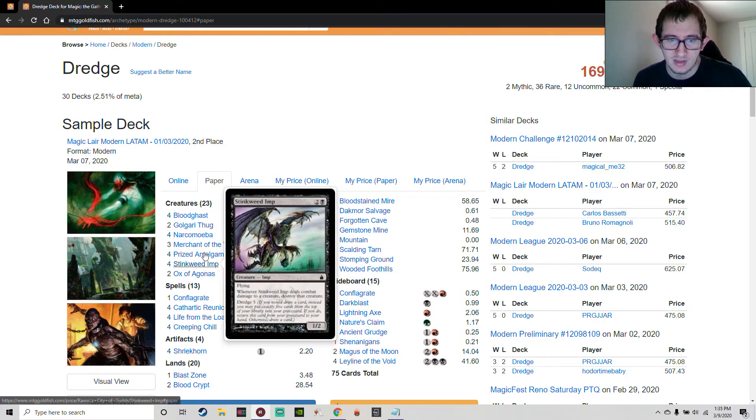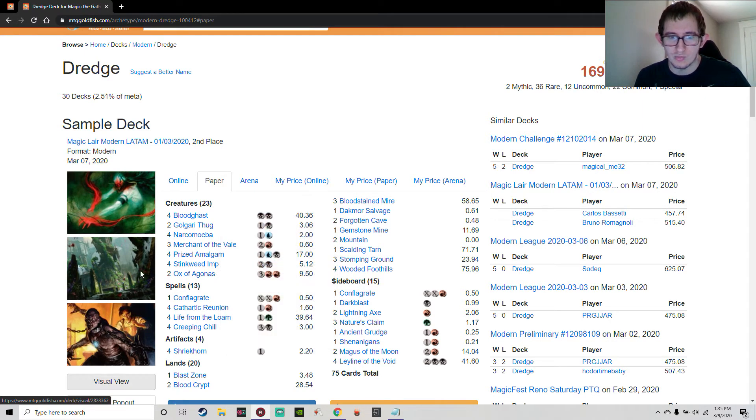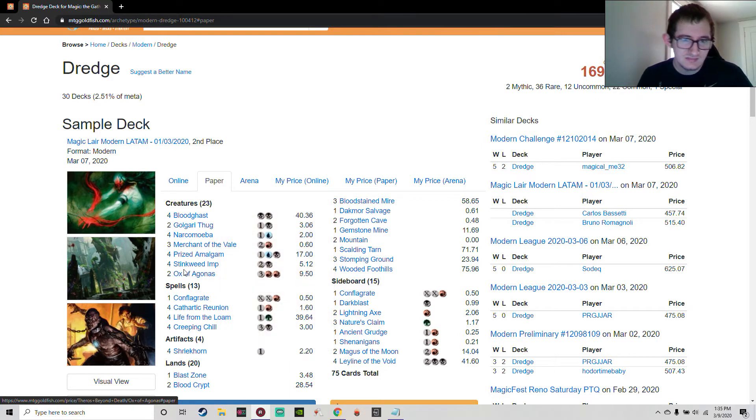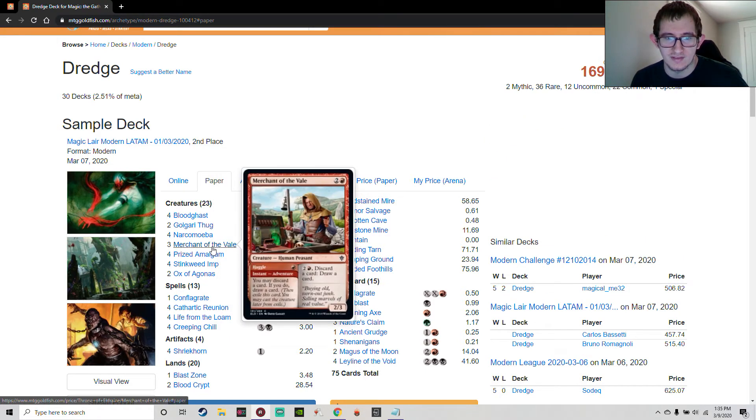Ox gives the deck a lot of velocity — you mill a ton of cards with Stinkweed Imp and Golgari Thug, then eventually escape an Ox to get three more dredges out of it. You have Stinkweed Imp and Golgari Thug in your hand, discard those cards, then when you draw cards with the Ox trigger you can dredge them back into your graveyard, refill, and have a 5/3 on the battlefield. Merchant of the Vale plays a similar role: you can discard a card and draw a card at instant speed — discarding Golgari Thug then immediately Dredge 4 off the Haggle adventure half.